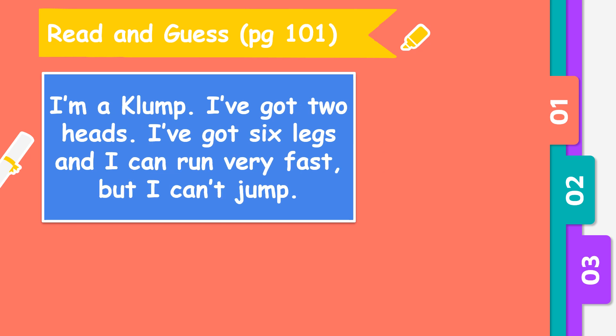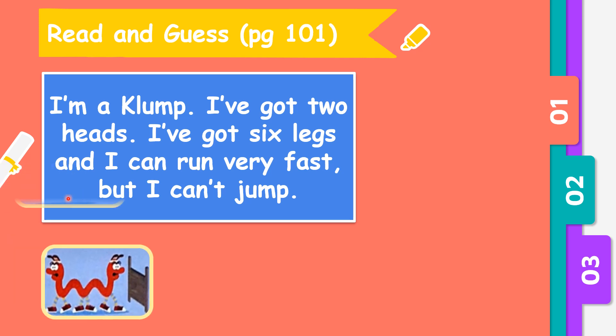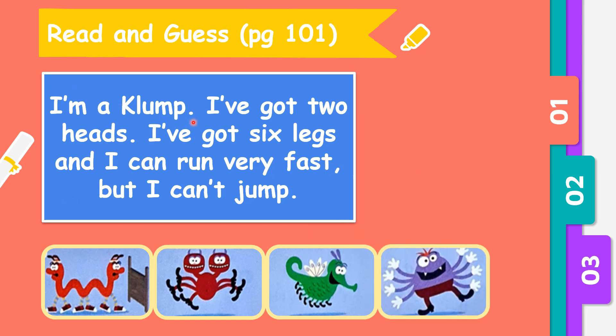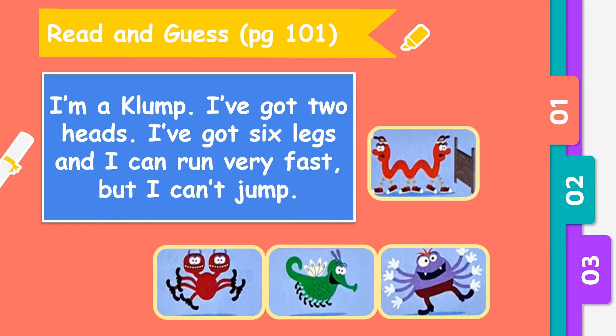Now let's try another one. I am Clump. I have got 2 heads. I've got 6 legs and I can run very fast, but I can't jump. So who do you think is Clump? Let's look at the 4 pictures again. I've got 2 heads, so it will be the first or the second picture. I've got 6 legs — counting 1 to 6. Very good, this is Clump.